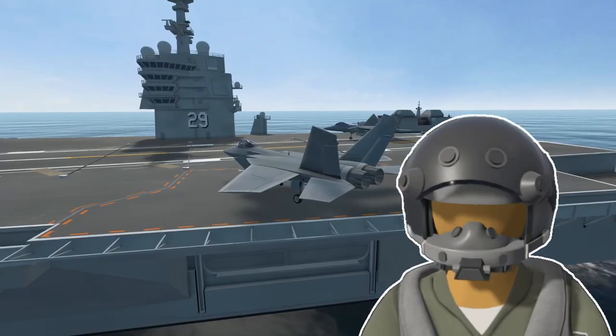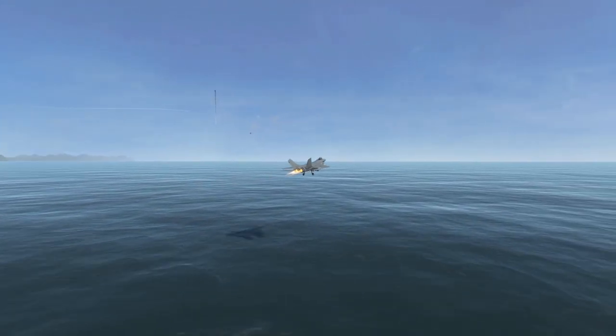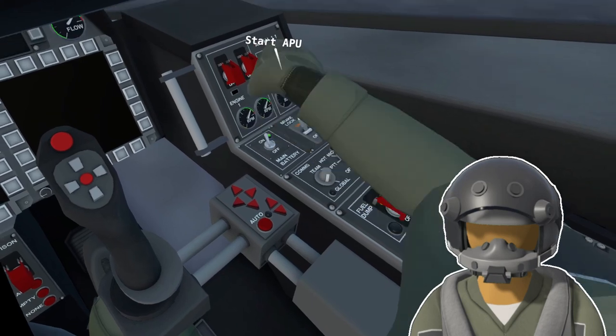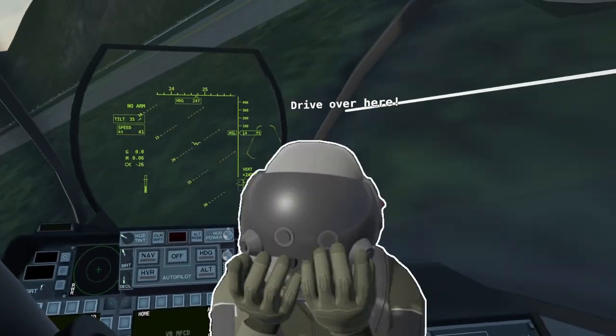Instead of starting out in the sleek, gracious, glorious F-26, the first tutorials force us to use this box with two jet engines strapped to it. So after learning how to start an aircraft, we move on to getting it off the ground, and almost immediately flip our flying box over while taxiing on the runway.